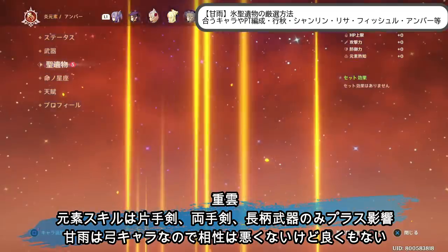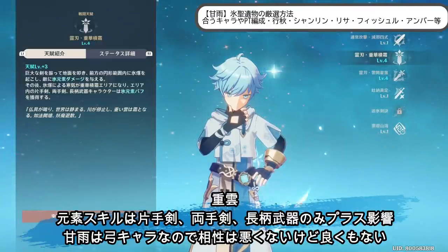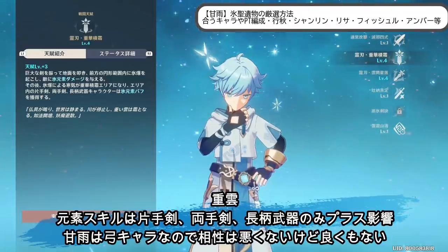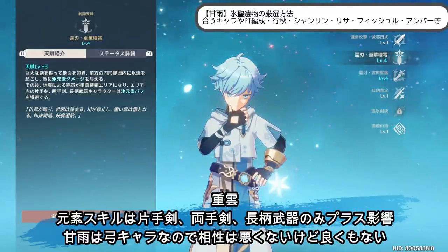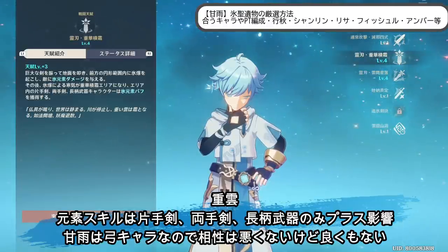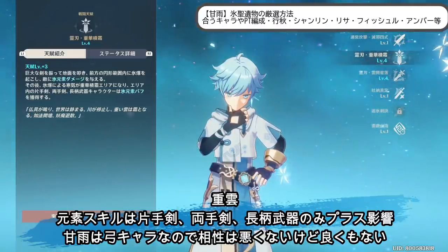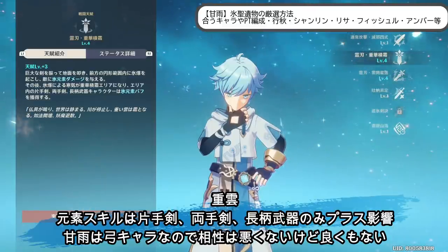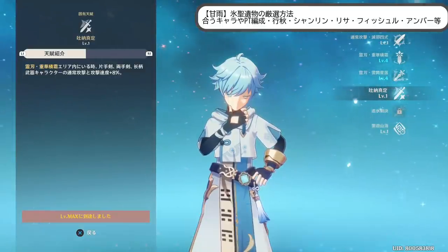ただね超雲って一つ落とし穴があって、超雲合うじゃんって思うかもしれないんだけど、通常攻撃も氷にしたいと思って、このスキルのバフって片手剣と両手剣と長い武器のキャラクターだけなんで、まあ弓キャラの関運って全く関係ないんですよね。だから超雲と組み合わせるとしたら、まあ氷元素のまあ粒子を落とすあのスキルがあるから、まあそれで使えるかなみたいなうーん。まあディルクで突っ込むんだったら、関運のフィールドの中で超雲の通常攻撃氷みたいな、そういうちょっとあれかなーみたいなキャラクターにはなってる。このエリアの中にいても関運強くならないし。